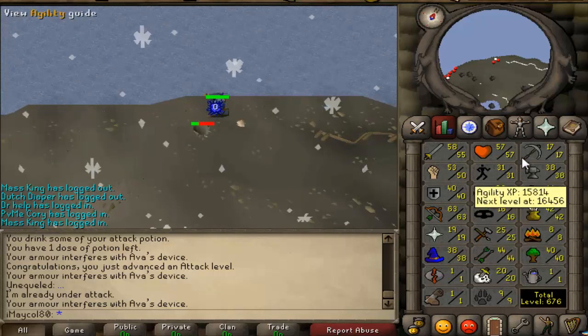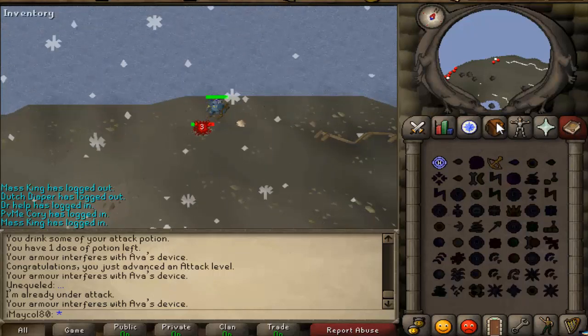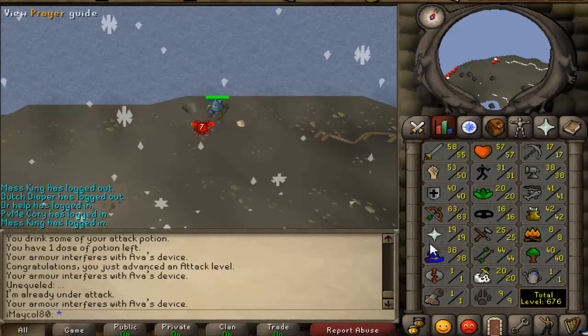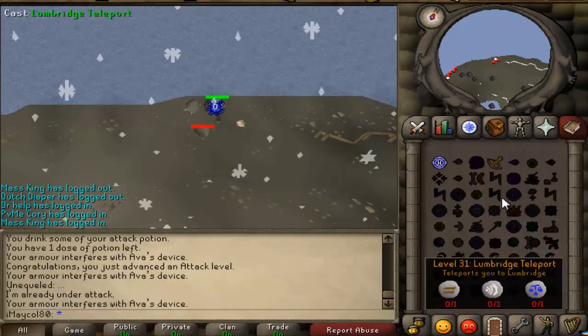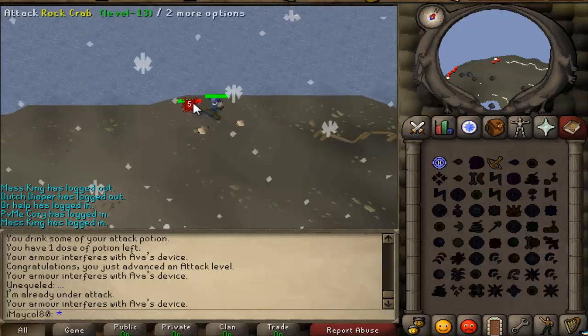I also leveled up my Magic level. The reason I leveled it up is because I need a Falador teleport — I don't know why, I just felt like getting those levels.